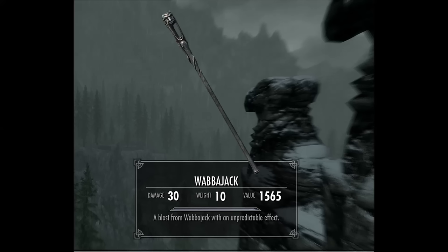Last up is the Wabbajack, which is probably the most fun weapon in the game. You get it from the Mind of Madness quest in Solitude from Dervenin, where you try to bring Sheogorath back. It's a staff, and whenever you hit an enemy it can potentially change them into another creature, hit them with a destruction spell, or even heal them — it's completely unpredictable. Nobody would really use this as a serious weapon because you can't control what it does, but it's very fun. Turning somebody into a chicken is a blast.